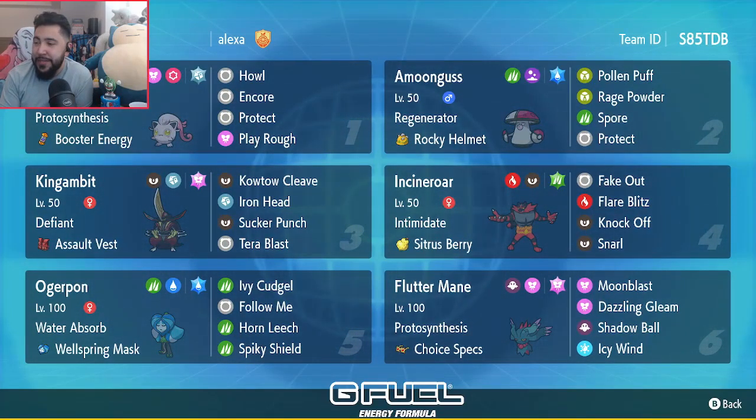There's a lot of fun things that this team is able to do, and this team is all centered around Screamtail and King Gambit. These two together have very interesting type synergy. They also have some very interesting bulk levels. They have some speed control. They just have a lot of things that they do well together.